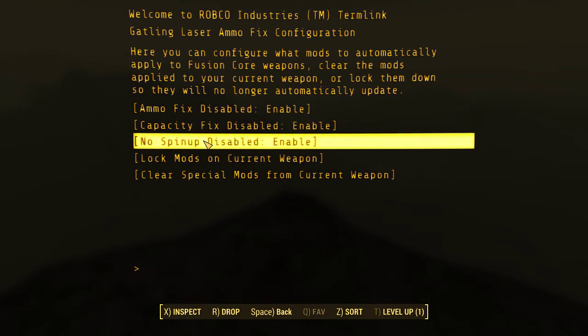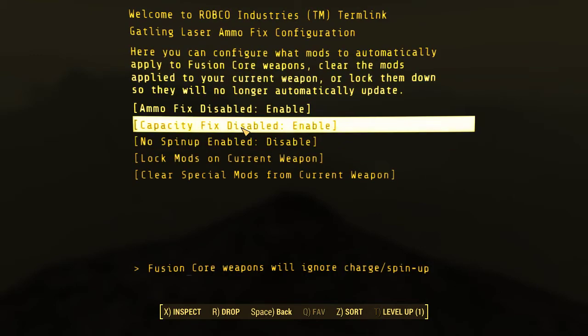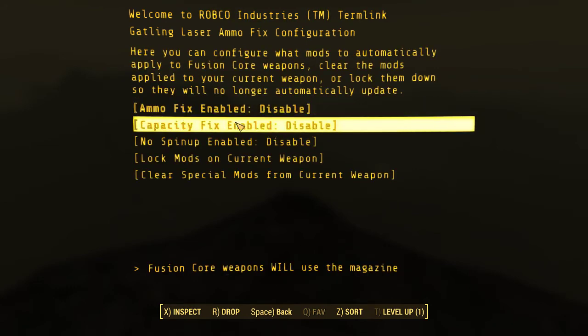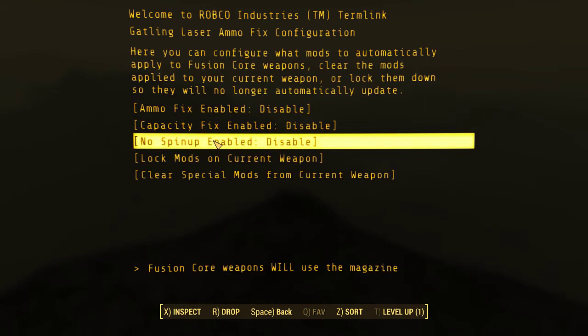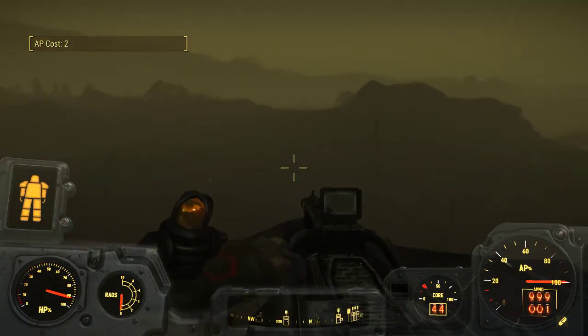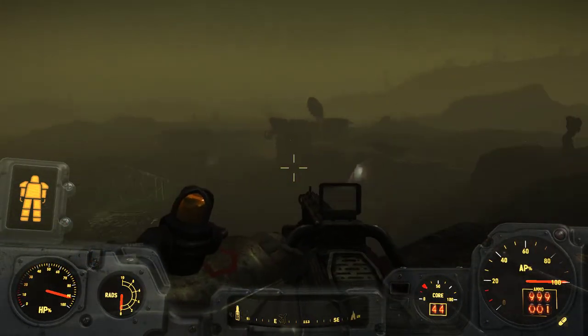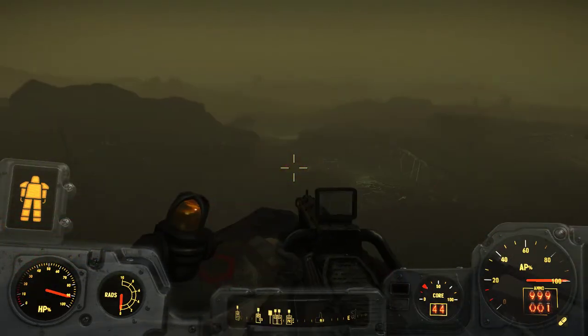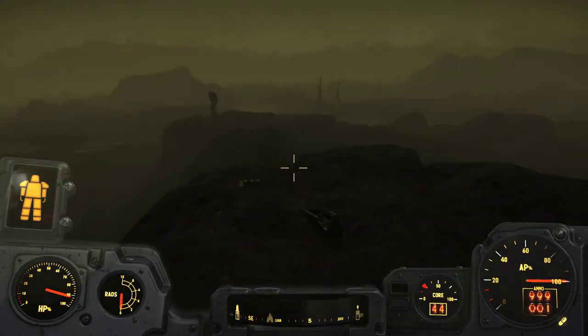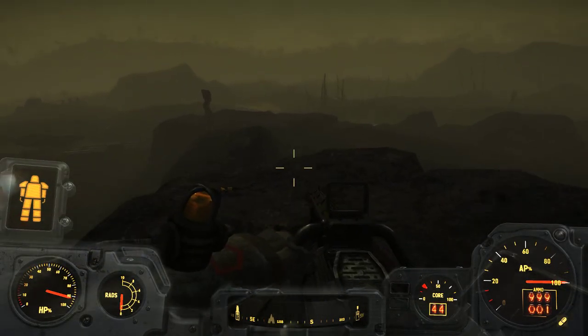The last option is no spin-up. This makes the Gatling laser handle like any other standard automatic weapon — you'll see that it has no spin-up delay. This makes it just a bit more practical. And that's it. Enjoy.